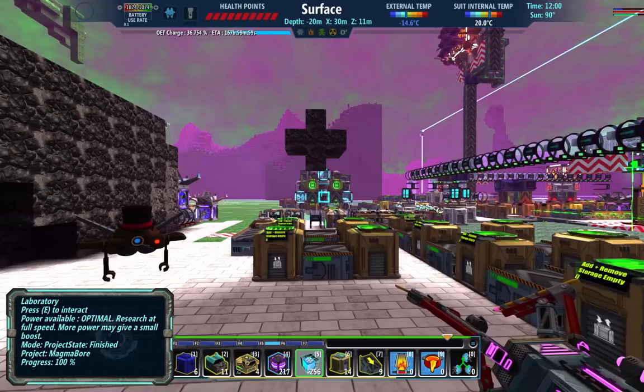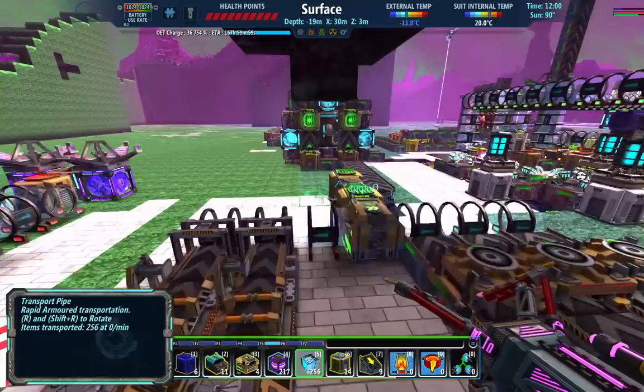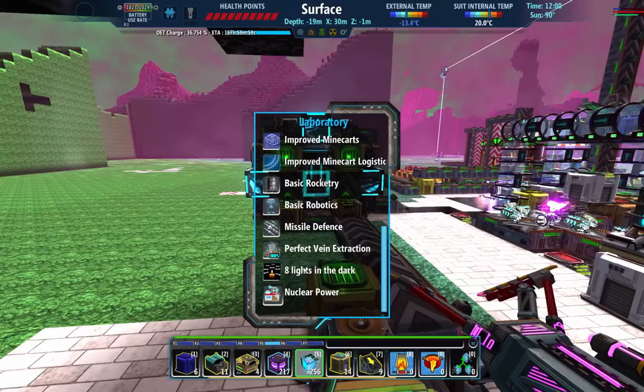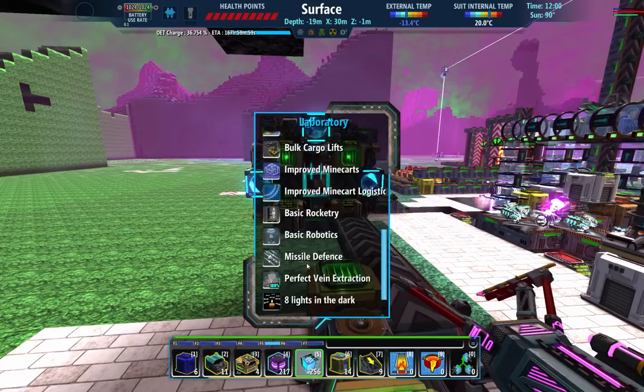Welcome back to Flexible Games, where we are playing FortressCraft Evolved in the Encore series. I have researched the Magma Borer and the other two Cryoplasm Defense researches just to get to this one. So, 512 Chrome, 512 Moly, 512 Compressed Freeze-On. Ouchie-poos. That one hurts.